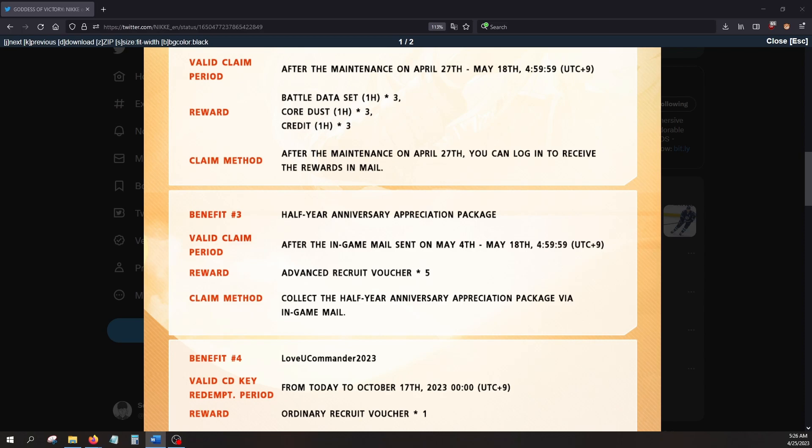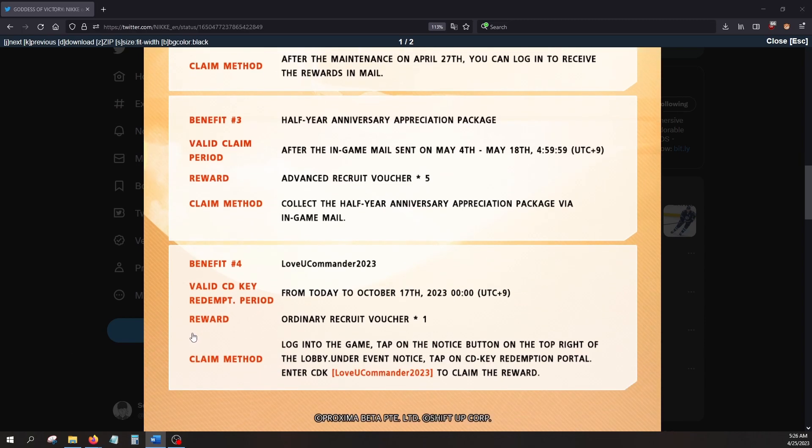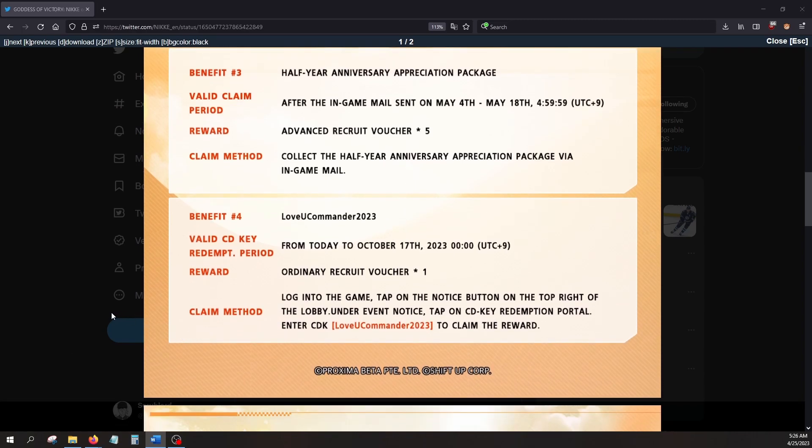Benefit number three is the only one you have to wait to receive, since they will not send it till the fourth. You will receive a mail and all you got to do is open it and click on claim — easy peasy. Benefit number four is the CD key that they announced at the live stream event: 'love you commander 2023.' You get a very generous one pool. If you don't know how to claim it, leave a comment and I'll help you out.